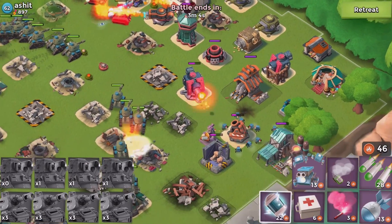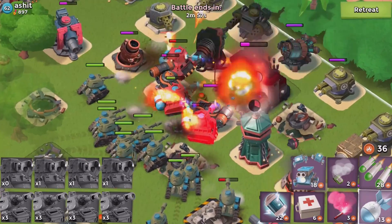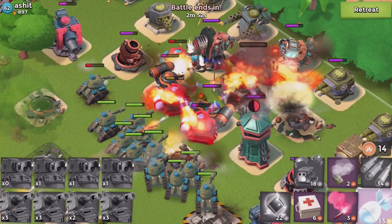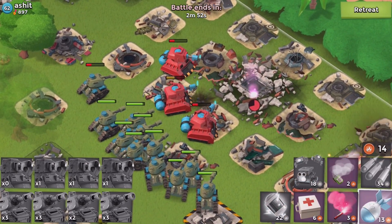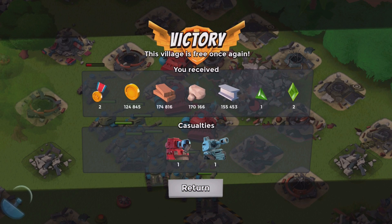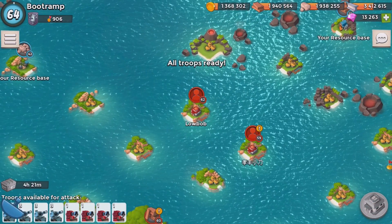Heading over to the HQ, shocking the launcher, tossing more crate boxes to distract the cannon. Barrage on the HQ — it's down! Give me the resources! Two shards right there and two victory points. 34 diamonds right there. Jumping over to the next player base.